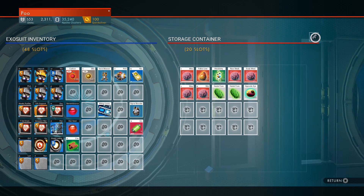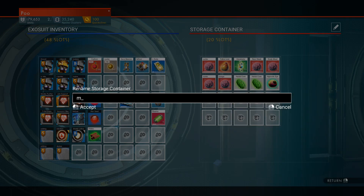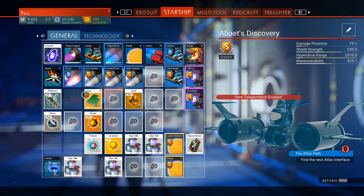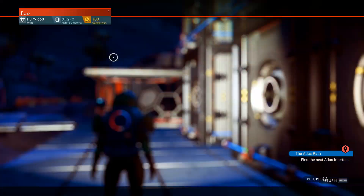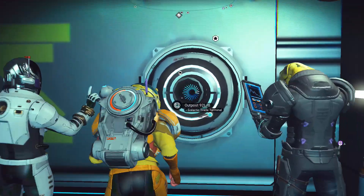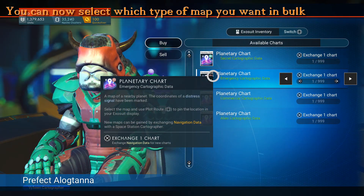For general quality of life improvements, storage containers have been increased from 5 slots to 20, and you can also rename them. You can drag items on top of other items in your inventory to move them around, as well as simply drop items to repair broken modules. The trade terminal now opens instantly to the shop screen instead of going through dialogue first, along with the planetary chart menus.